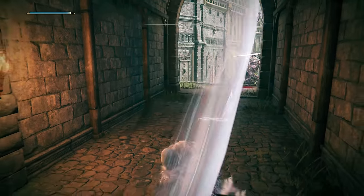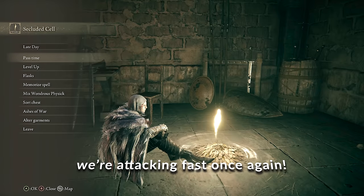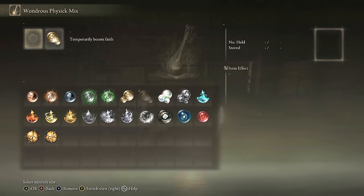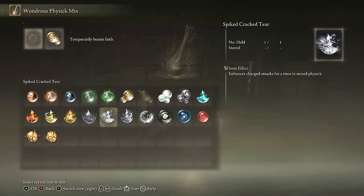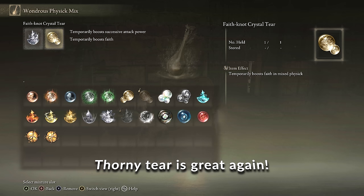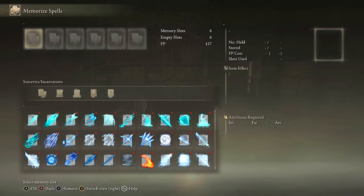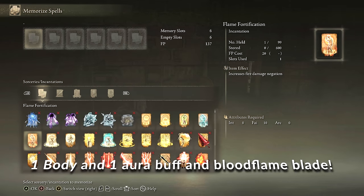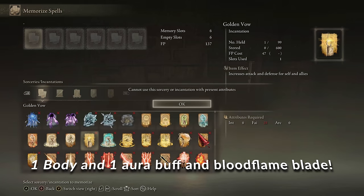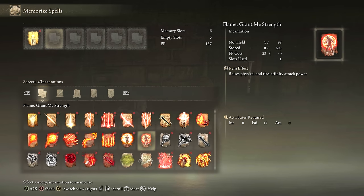Blood Flame is an incantation that adds bleed and works best with weapons that have innate bleed on them. For this we're using the Nagakiba with Double Slash. Since we're attacking fast again with Double Slash, we're going to grab the Thorny tier — that's a perfect tier for this build and will add damage to Double Slash since we're building up on successive hits. For our Aura buff, we're going to pick Golden Vow again — that's 15% more attack and defense, and it's relatively long too.